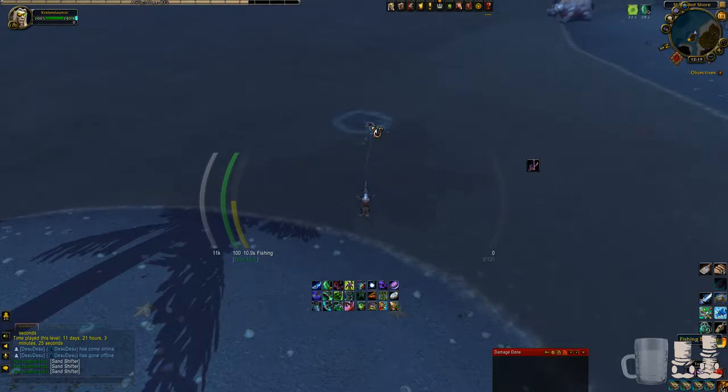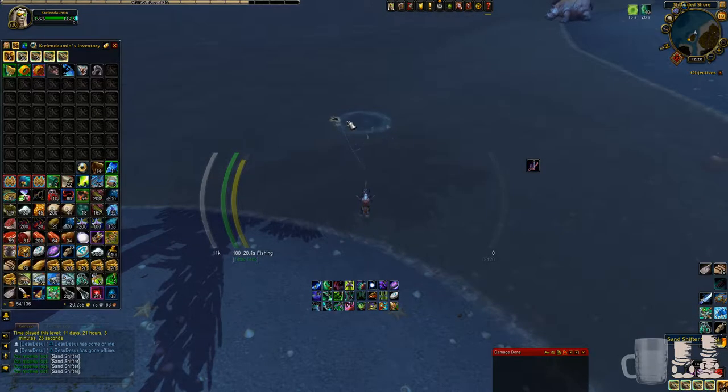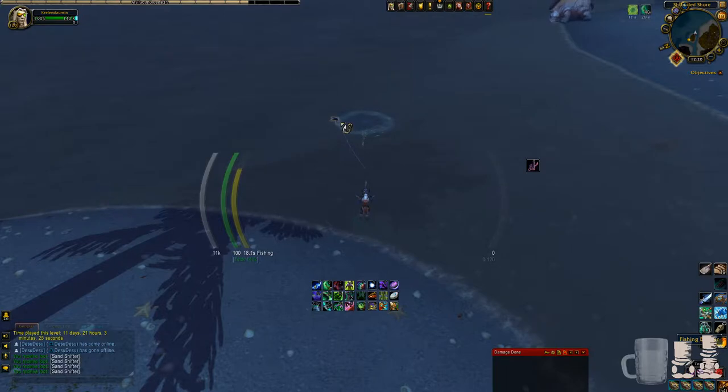There are a couple of things you want to make this easier. Maybe some fishing gear — that helps increase your fishing skill. I'm not totally sure if it helps with the drop, but I feel like it helps me get more fish instead of trash. I wear the little fishing hat. I don't have the best fishing poles since I haven't really gotten into fishing that much, but all that gear would probably help out a lot.